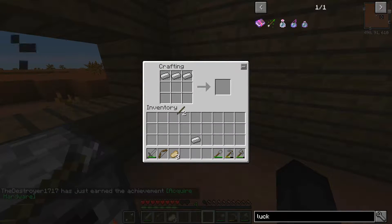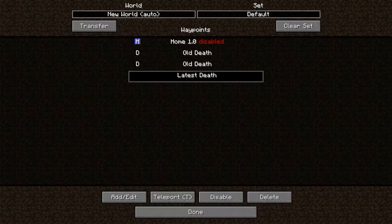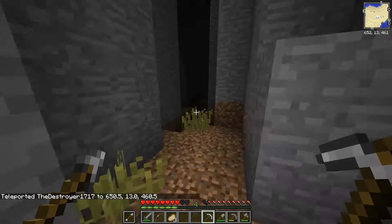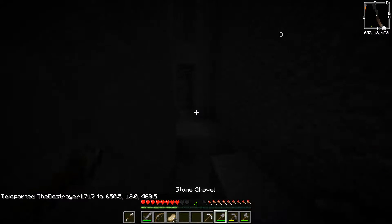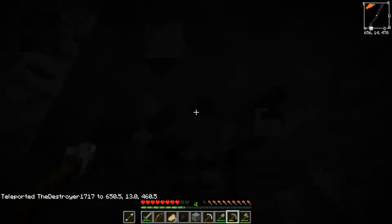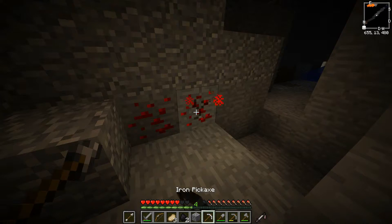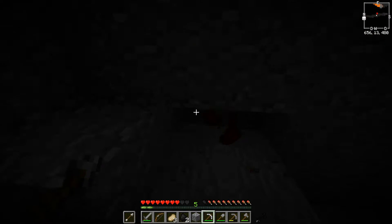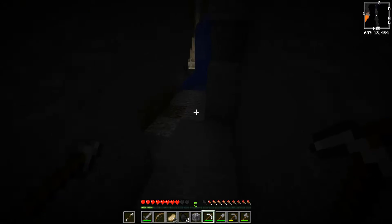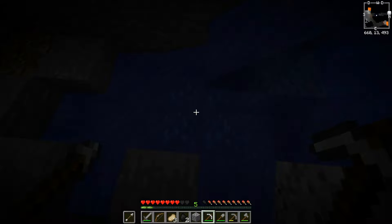Now allow me to just make an iron pick so we can go back underground and do what we need to do. Teleport to latest death and we're back down here. Let's start exploring. I'm gonna use my stone pick to mine up the coal right now until that breaks, because coal and lapis can be mined up with a stone pick. We can use the iron pick on stuff like redstone and such. We're not as stacked as we were and it will probably take a while.